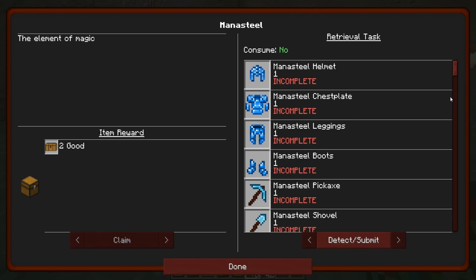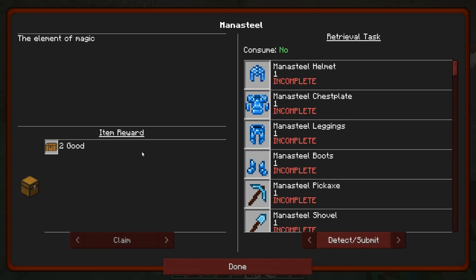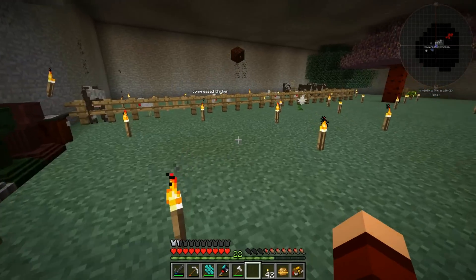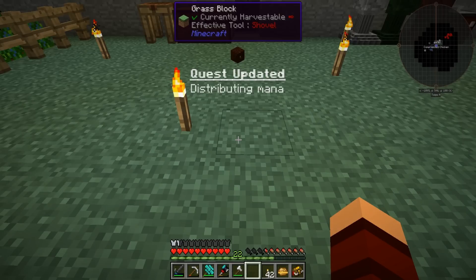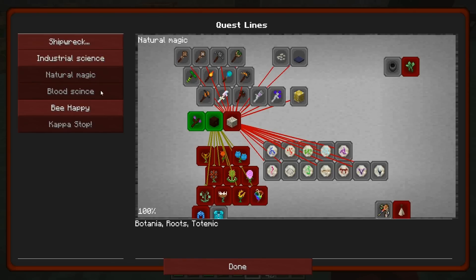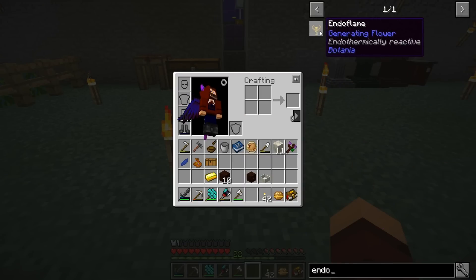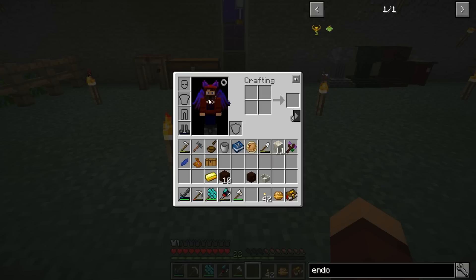It wants us to make all the mana steel stuff - holy geez. All right, let's go ahead and make some endo flames. Let's look that up real quick - endo flames, all we're going to need is two brown, a red, and a light gray.